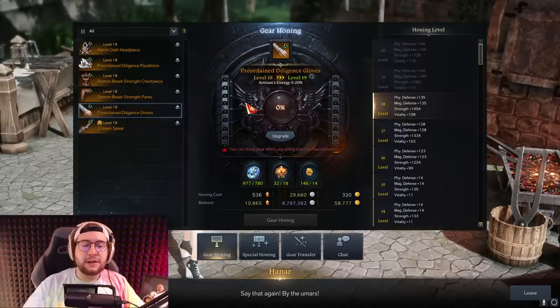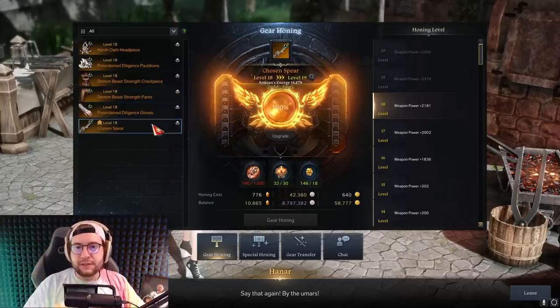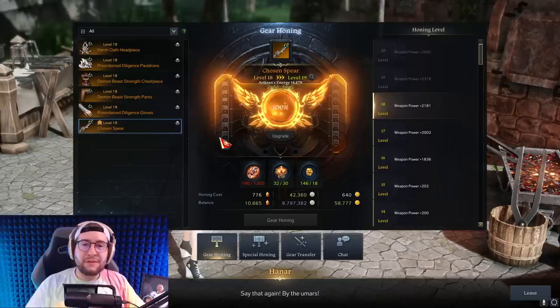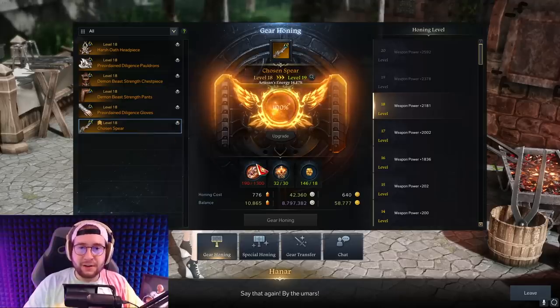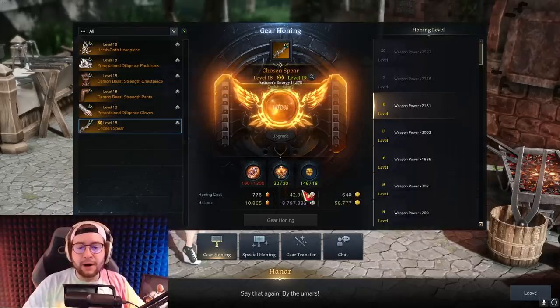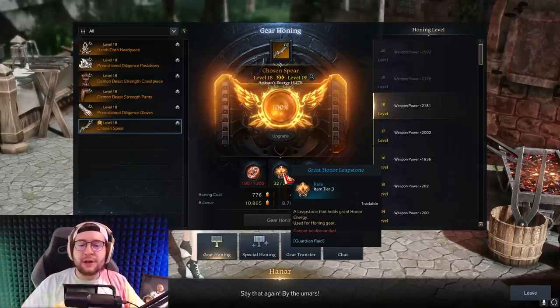The first thing I do that makes me a lot of money is the way I hone. I either hone my weapon exclusively or my armor exclusively and get them to checkpoints needed for content. For example, when going for 1445, I honed my weapon to +17 first, which allowed me to sell all my guardian stones while waiting. Once my weapon hit +17, I started honing armor and could then sell destruction stones. This creates a very good flow of gold. When you first switch from weapon to armor or vice versa, you'll be down on one resource, but eventually you'll always be bottlenecked by greater honor leapstones or shards — and you always catch up because you get far more guardians and destructions than leapstones.